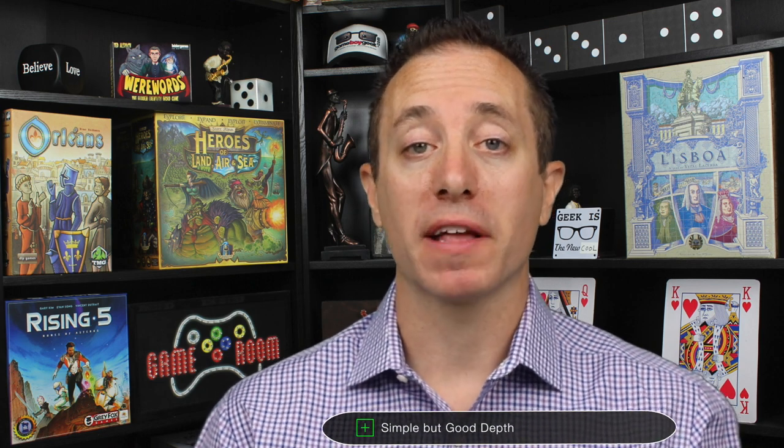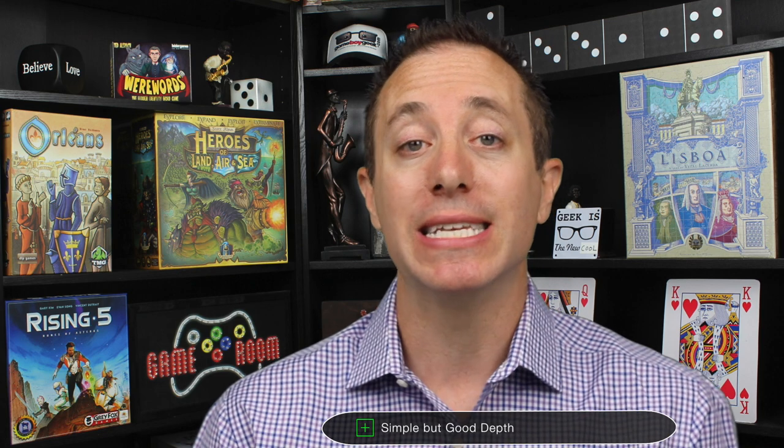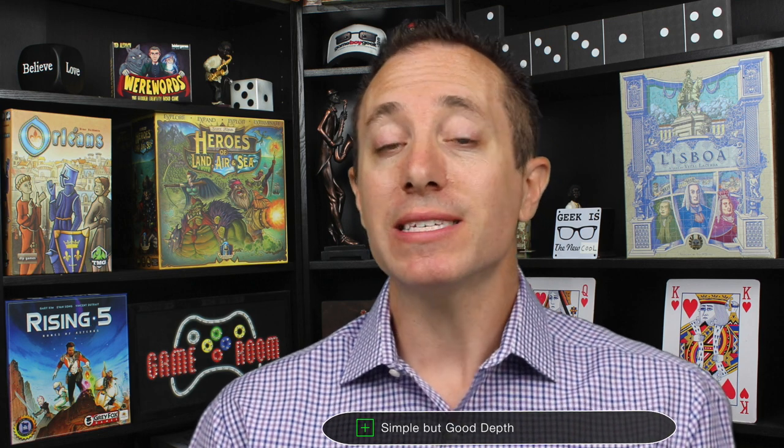SpyNet is simple but has good depth. I always talk about my depth-to-complexity ratio — how deep can a game be with simple mechanisms. The rules here are very simple: either pick up cards or play cards, that's it. But there is a decent amount of depth that can be uncovered, and I like that. This game is essentially a very good tug of war, especially at two players. I actually prefer this game at two players — I think it's the best at two. It was actually marketed as a four-player partnership game, with the rules giving four-player rules first and two/three as variants, but I would say it's actually best with two.